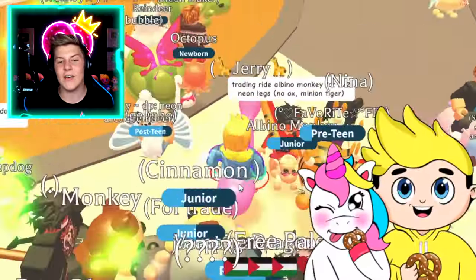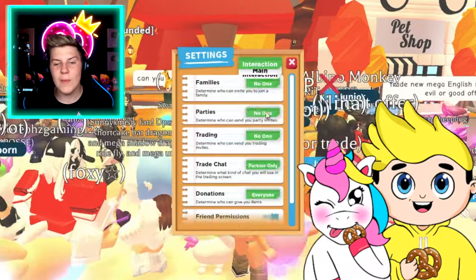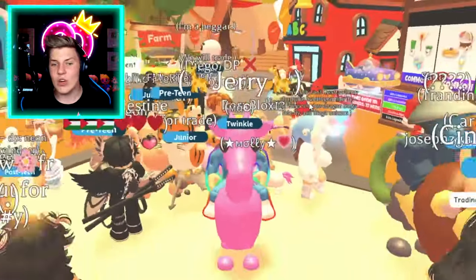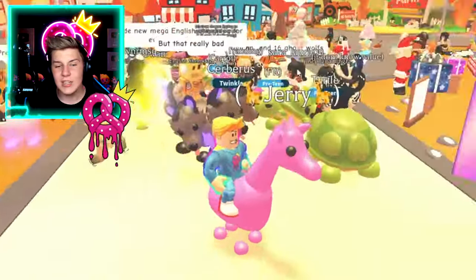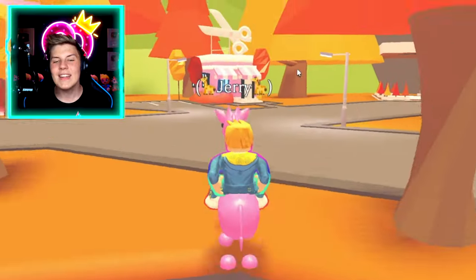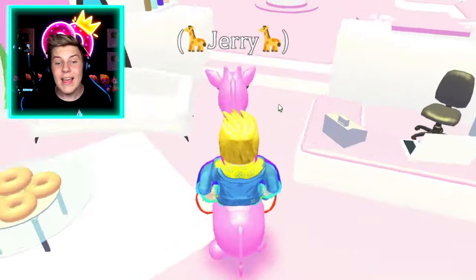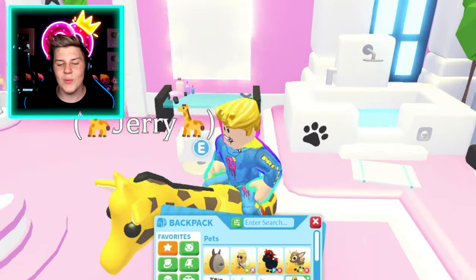This trading server is so rich. We need to turn our trades on so that people can actually trade us and get some insane offers. But we also need to make Jerry the normal colors. I think we head over to the salon right now — double check that my settings, yeah, everyone can trade me if they want to, if they want to trade for my giant pink giraffe. Our giant pink giraffe needs to go have a bath. Let's head all the way over here and put Jerry in the bath, because honestly I don't think anybody's going to notice that we have an actual Fly Ride giraffe if it's bright pink. Jerry's all the normal colors now.